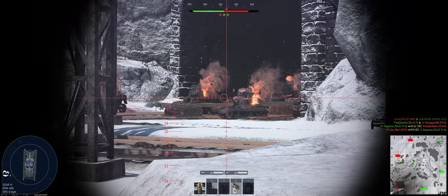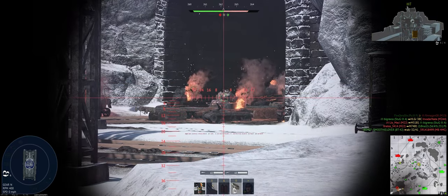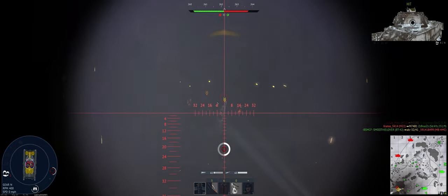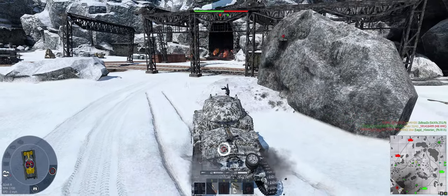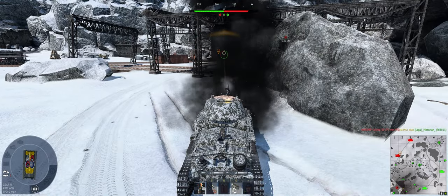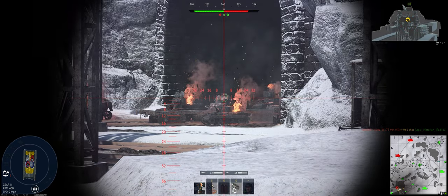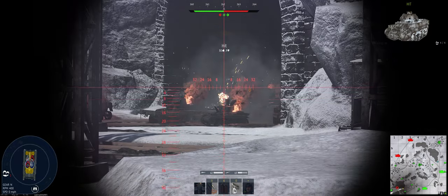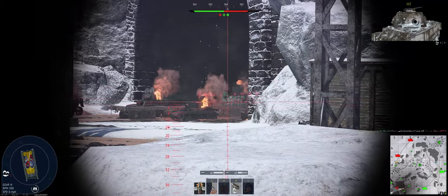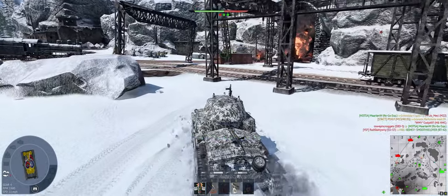There's something. There he is. He's using heat rounds. He's got a fast reload. Try to get that barrel of his, slow his roll for a second. Perfect, thank you. Should be able to get A now. At least I don't know of anybody else that's in there.